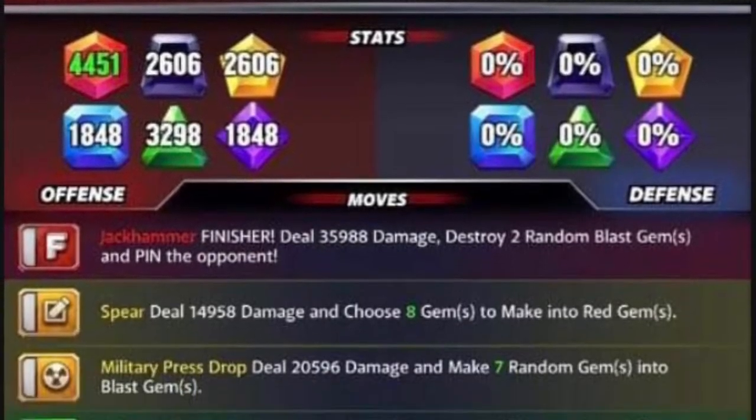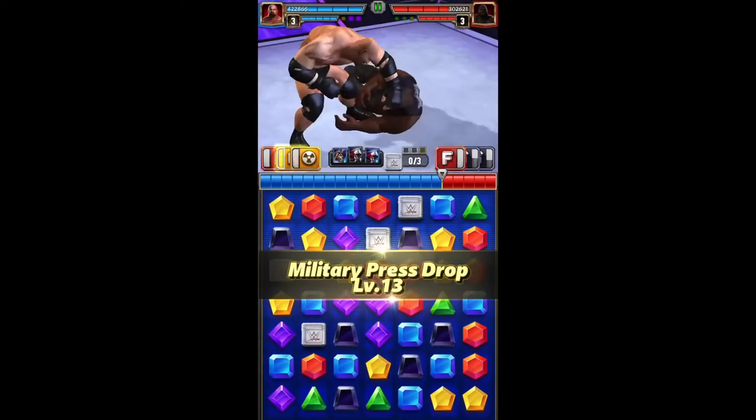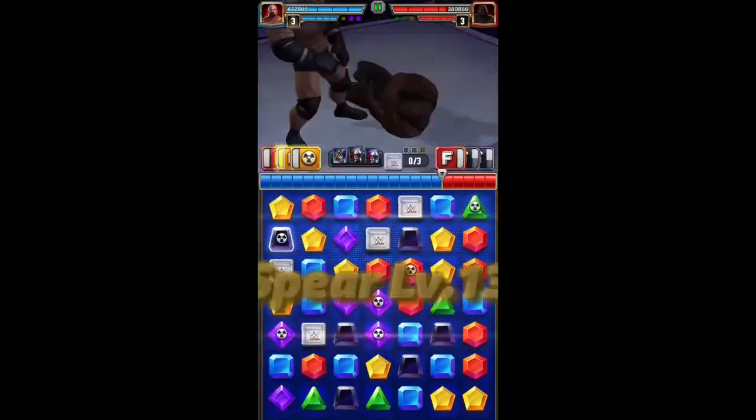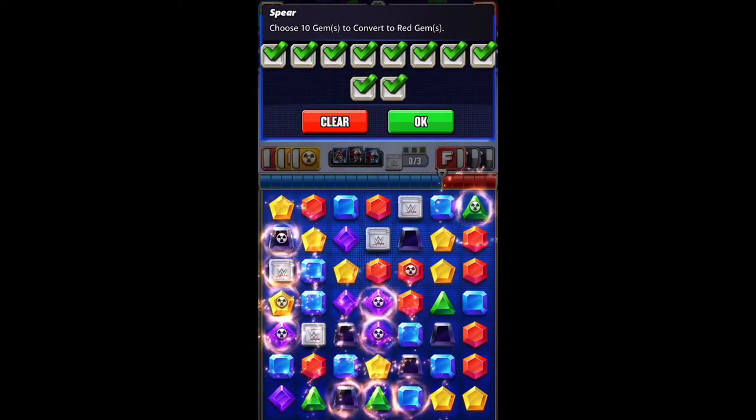Third is Goldberg — double yellow with the red finisher, Big John Studd and Rusev training, Typhoon and Ray coaching. Basically what you want to do here is lay down the Blast Gems and then use the other yellow move to connect them with red gems and then blow up the board.